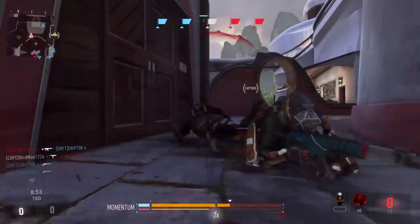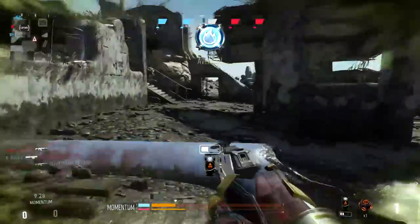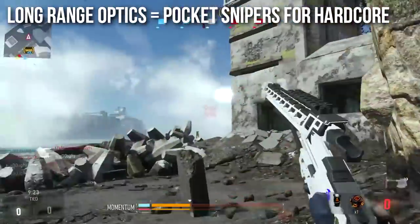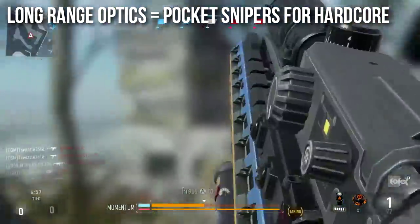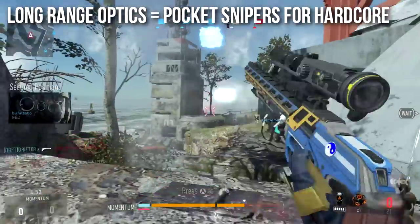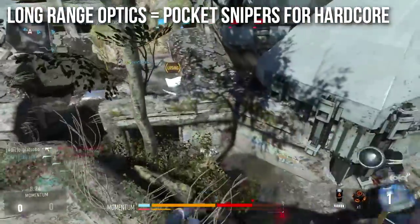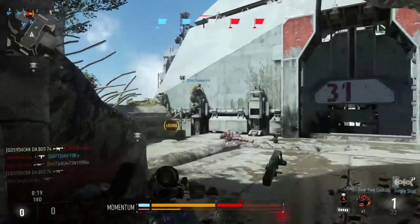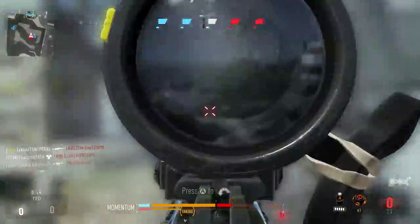The goofier sights — the long range optics, thermal, tracker sight, ACOG — all the long range optics are for something completely different. If you want a pocket sniper rifle for hardcore, this gun will one-shot anybody in any location, usually through walls at any range in hardcore. So if you want a backup sniper rifle but don't want to run Overkill, use this one with the long range scope — you can steady it and it becomes a pocket sniper rifle.